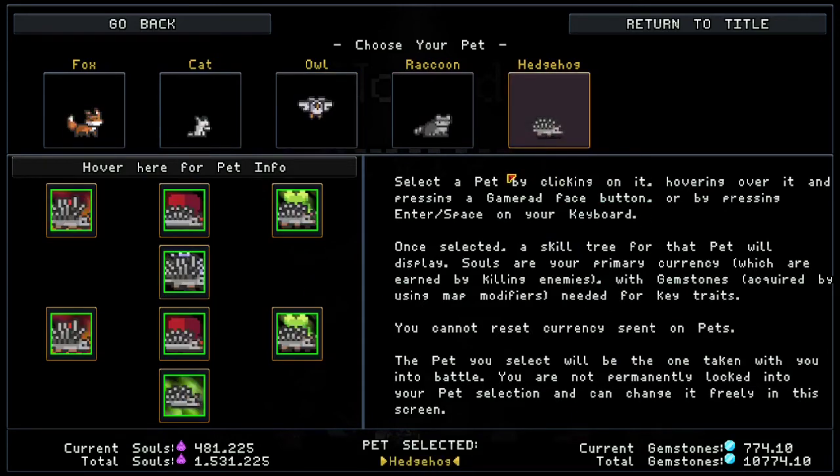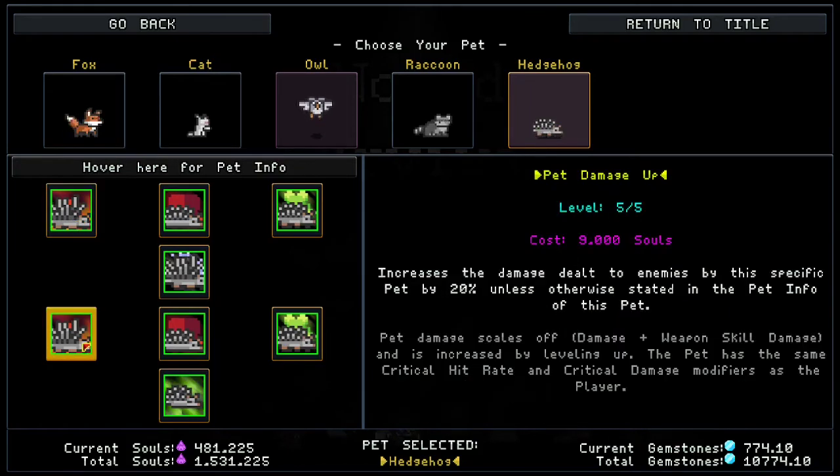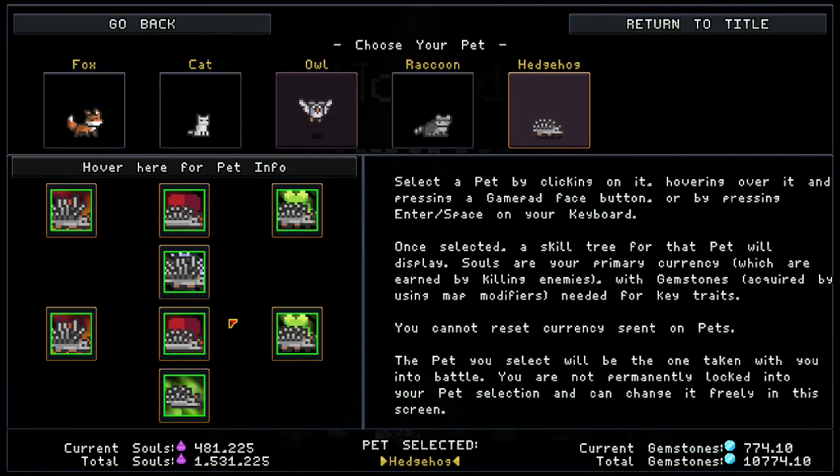Lastly we have the hedgehog. Its special is Defense Curl — enemies that run into this pet are damaged, similar to thornmail in League of Legends. Your retaliation damage is increased by 50%, which is nice. The downside is it doesn't work well in high gemstone runs because if you set enemy movement to 100% or 300%, enemies are constantly hitting you and you never get that retaliation proc. The trait bonuses are defense — plus one — and max HP — plus five percent. That's a 50% HP increase and a 10 defense increase combined, which is huge.